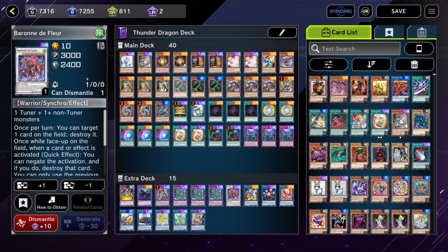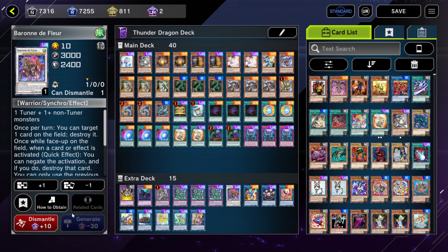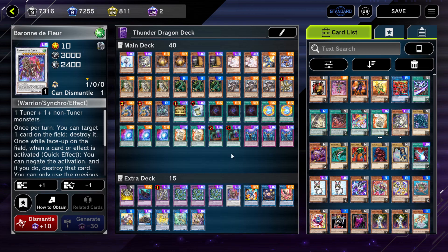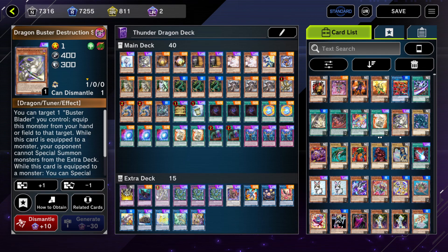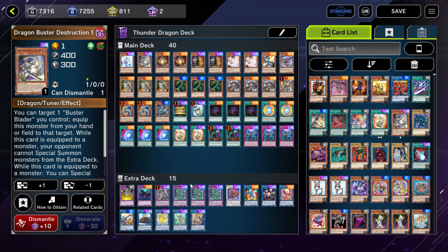Baron the Floor — with this new build you're actually able to run Baron the Floor, and having access to an Omni-Negate, of course you'd want that, especially if you can set it up with Colossus and the Omni-Negate. And especially if you can set up Colossus, Baron the Floor, and Dragon Buster Destruction Sword, then you're pretty much going to win there. I don't really see how they'd be able to break that — obviously they're able to, there's a chance, but it's very difficult.